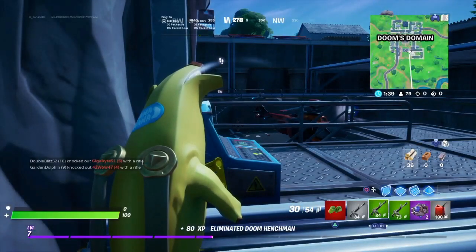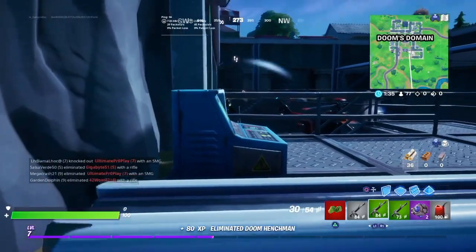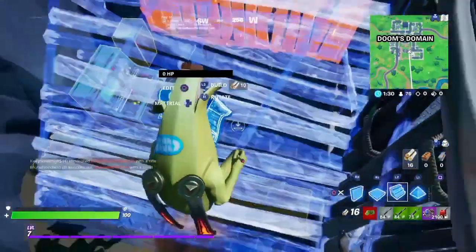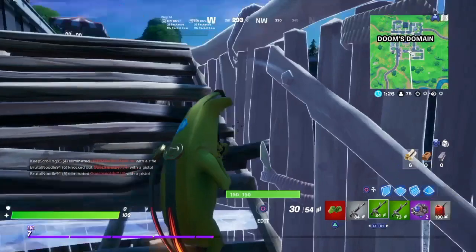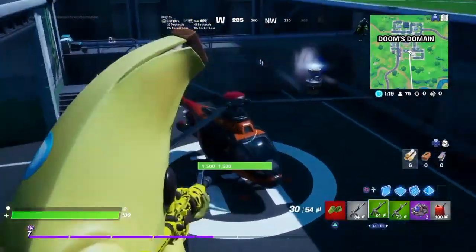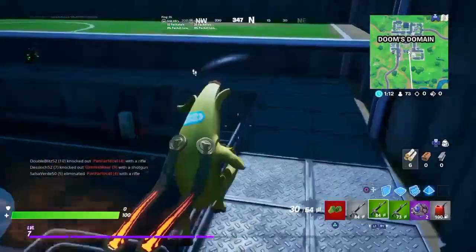Hey everybody, my name is BannaBoy and today I'm going to show you the location of Dr. Doom's mythical weapons. Dr. Doom is located right here where I'm at right now, at that little hole in the ground. It's where the helicopter was in Pleasant, but now it's called Doom's Domain.